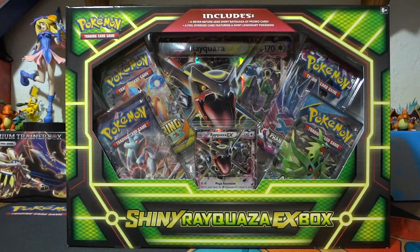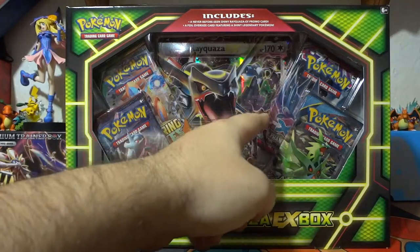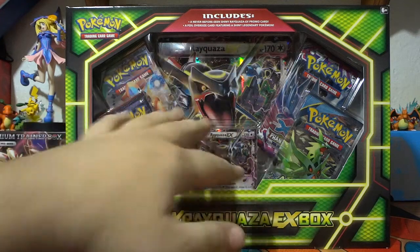Today's Monday, happy Monday everybody. I know a lot of you guys don't like Mondays, I don't blame you. But you got a lot to look forward to this week. Today we have the Shiny Rayquaza EX box which we will be opening. It comes with one Breakthrough, one Roaring Skies, one Phantom Forces, and one now out of print Ancient Origins, plus the promos.